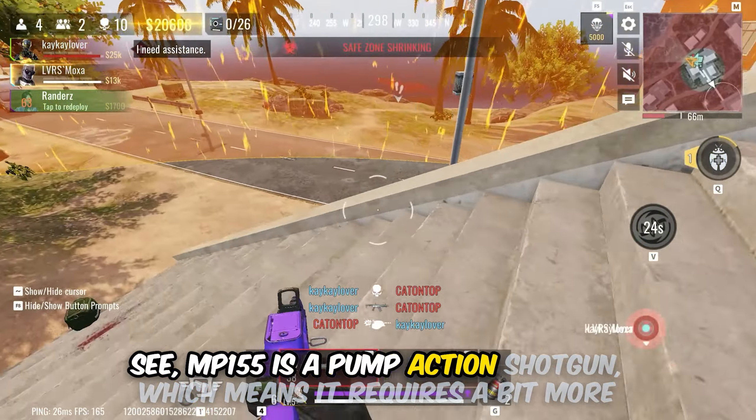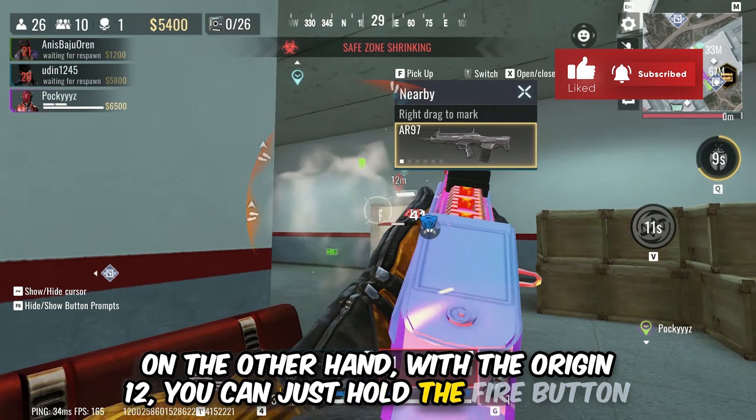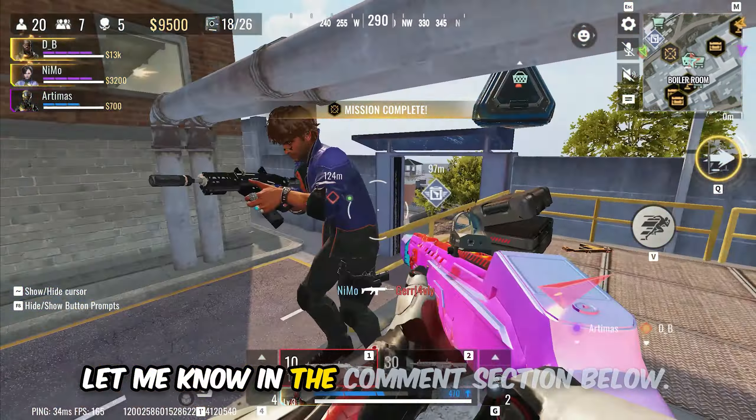The MP155 is a pump action shotgun which means it requires a bit more skill and accuracy to use effectively. On the other hand, with the Origin 12 you can just hold the fire button and spray bullets everywhere. Personally, I think this is a step in the right direction. But what do you think? Let me know in the comment section below.